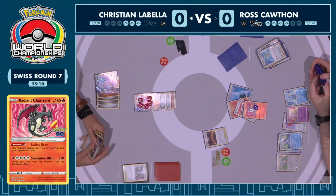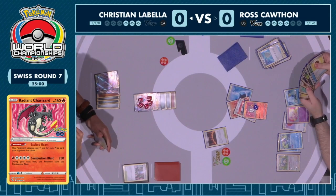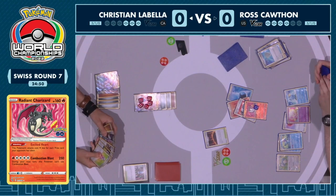We did see Ross come to that realization and do exactly what we were talking about — being able to swing with that Radiant Charizard for 250 damage. But of course you can't use this attack during your next turn as well for the Radiant Charizard.